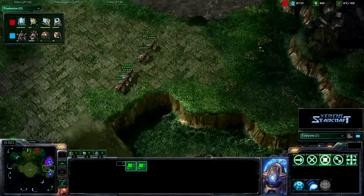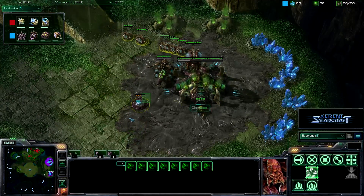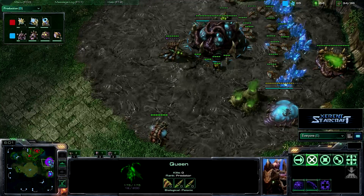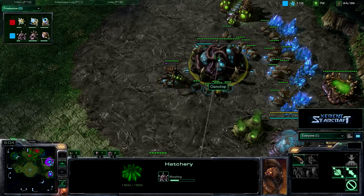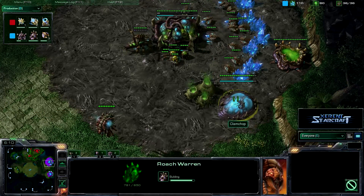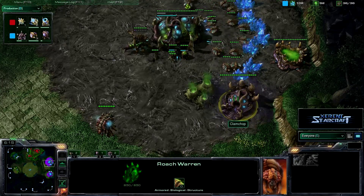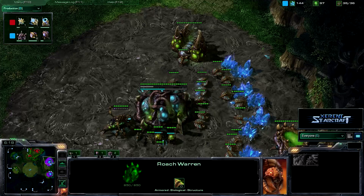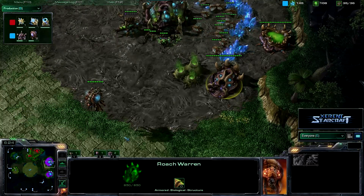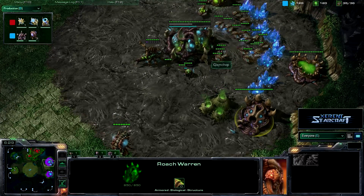As we go back to Clam Chop's view, he's transferring his drones — very nice — spreading that creep and getting that spread larva spell on there. We can see he's getting his lair tech up, as well as a Roach Warren, so hopefully we'll see a lot of roaches in this game. They're very good against Protoss as they have that high health, and they're not too bad against those Colossi, but you do want to get out Corruptors as well if he gets Colossi.